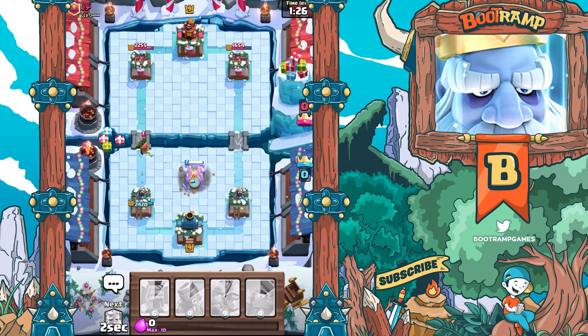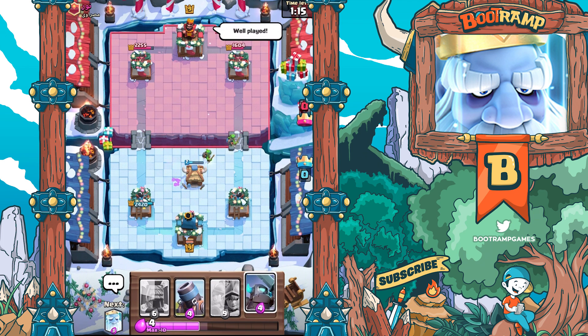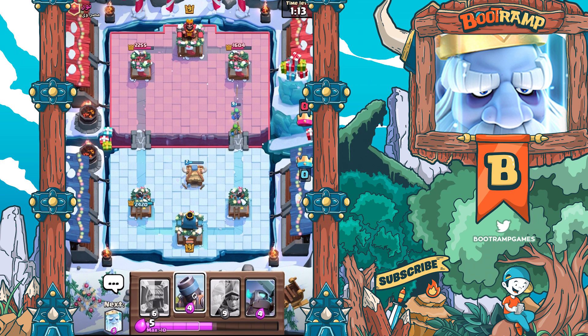We're gonna be using the Goblin Hut to distract the Dark Goblin, and we're gonna be doing some damage with the Spirit Goblins. Look at the Miners - just use the Miner to basically take care of the Goblin Hut. Well played, thank you.